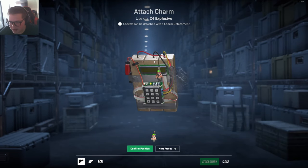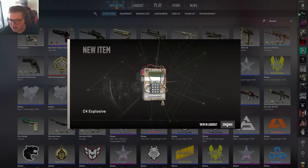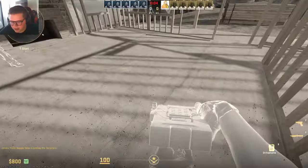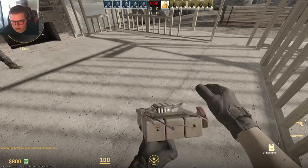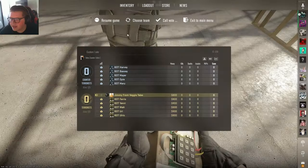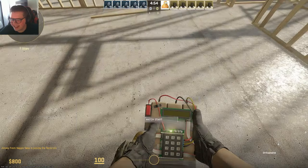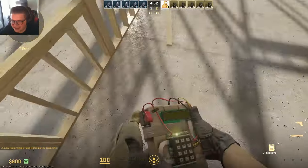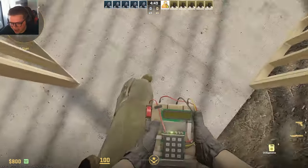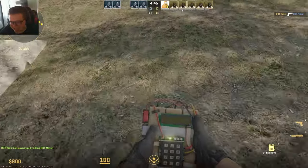Now I almost want to see what it looks like in-game. Let's go ahead and attach this charm. Okay, there we go. Wait — where's the charm? No way! Where's the charm at, dude? No way I put it on the bomb and it's not here. Dude, I got scammed!